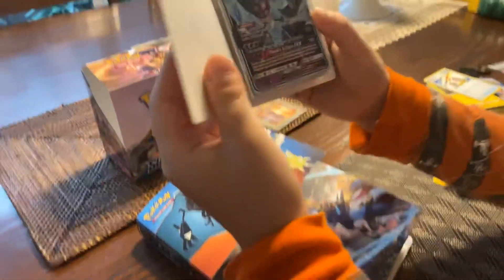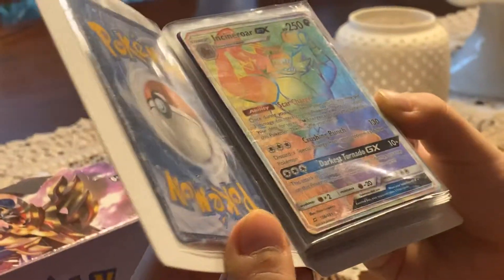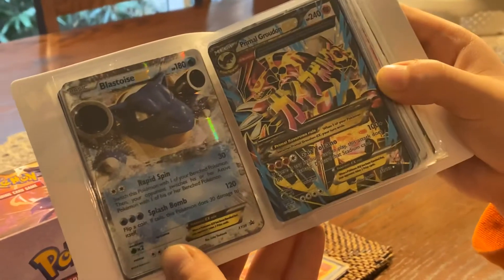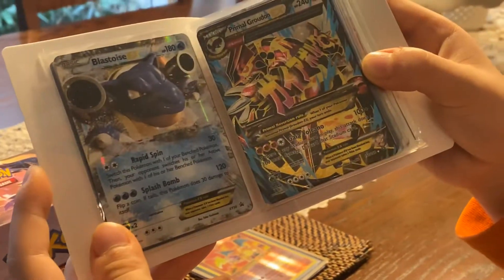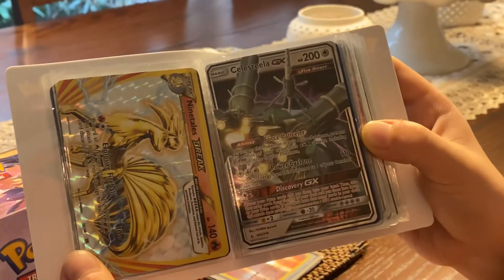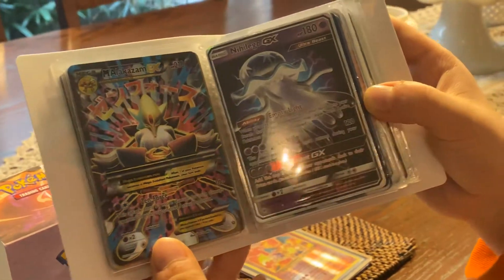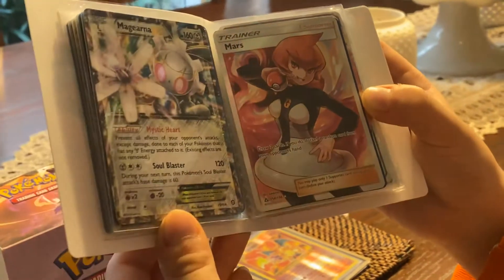You might know most of the cards in here. First one: Dawn Wings Necrozma and Solgaleo GX — hyper rare full art rainbow rare secret. There's a Volcanion GX. I have the X4 Last Chance EX, Primal Groudon EX. Volcanion GX, Blastoise EX, Primal Groudon EX, Nine Tails BREAK, Celesteela GX, Charizard GX from Detective Pikachu, and Articuno GX.